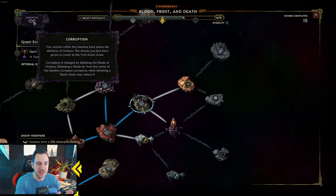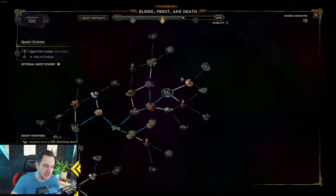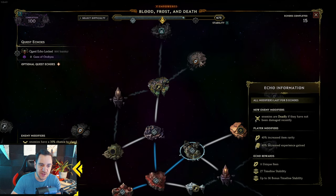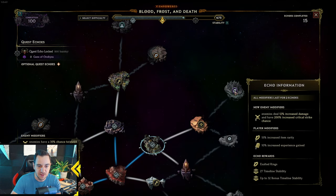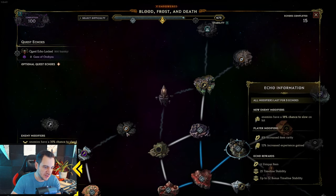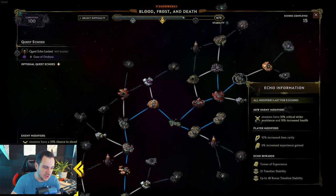If the corruption is higher, the enemies are stronger. They have more health, they deal more damage, they have more resistances. So it basically gets more difficult, as well as the bosses. The benefit is you get better loot — generally higher corruption means rarer drops. And as you can see here, if you go further out in your monolith web, you get more unique rewards for an Echo, like Exalted items, Memory Arena keys, and Idols.